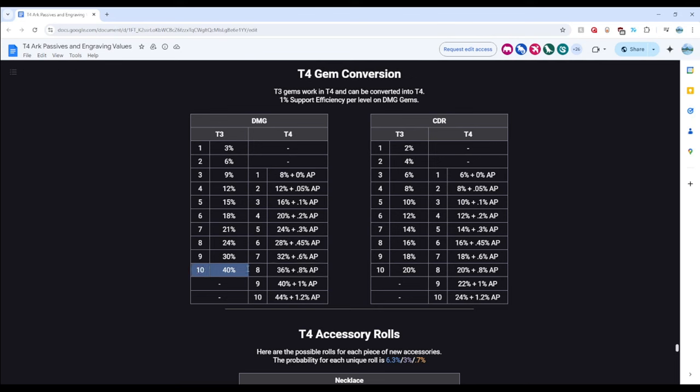If you're Jeff Bezos or you partake in illicit RMT activities and can go to level 9 Tier 4, then I would suggest you do that. Otherwise, keep those level 10 Tier 3 gems until you can afford to upgrade to a level 9-plus Tier 4 gem. I do not want to see level 8 Tier 4 damage gems from you guys.